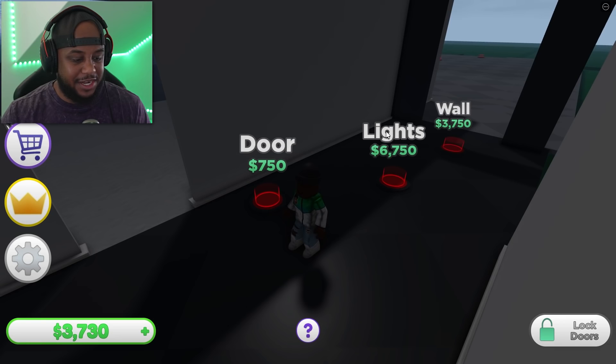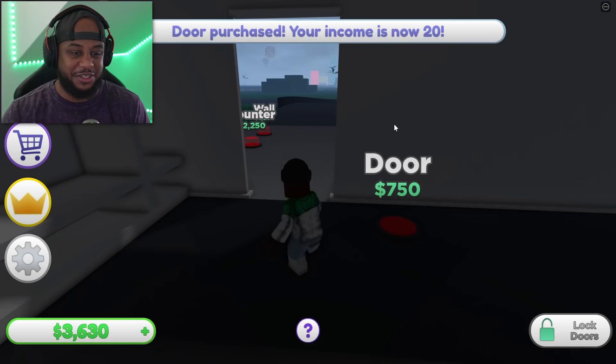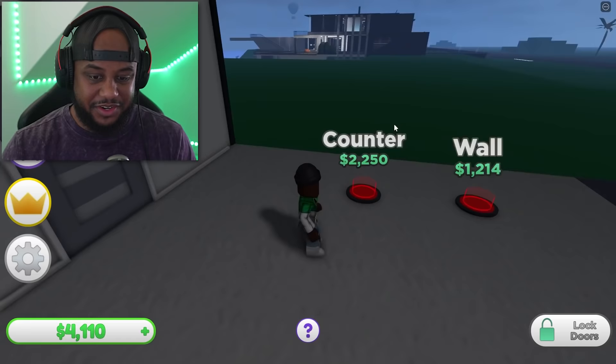I kind of want to play a tycoon without having to buy money, just playing. But I'm probably going to buy some pretty soon. Look at this door — I just love the modernness of everything. Let's get a counter and put our wall. Looks like we're going into our kitchen now.